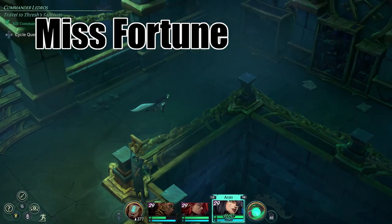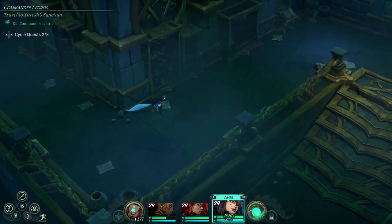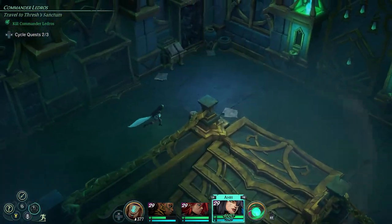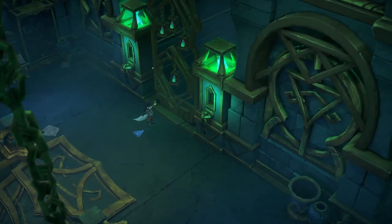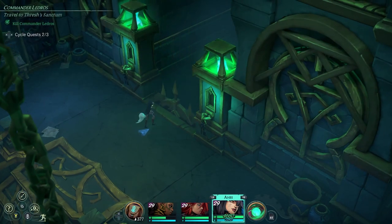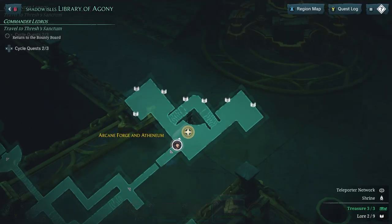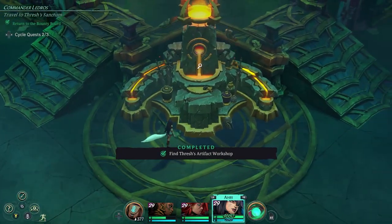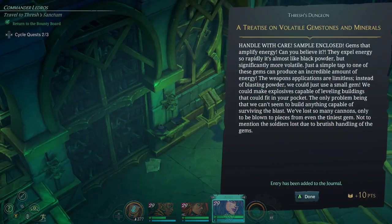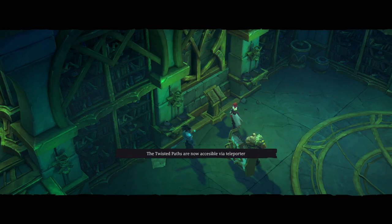To start us off, we're going to be taking a look at Miss Fortune. We're starting with her because her first piece is actually right in the same place where you craft all of these ultimate weapons. When you arrive at the Arcane Forge and go through the books that have the quests on how to craft these weapons, hers just happens to be in her book — you get that Blasting Crystal right there, and you've got one piece already done.